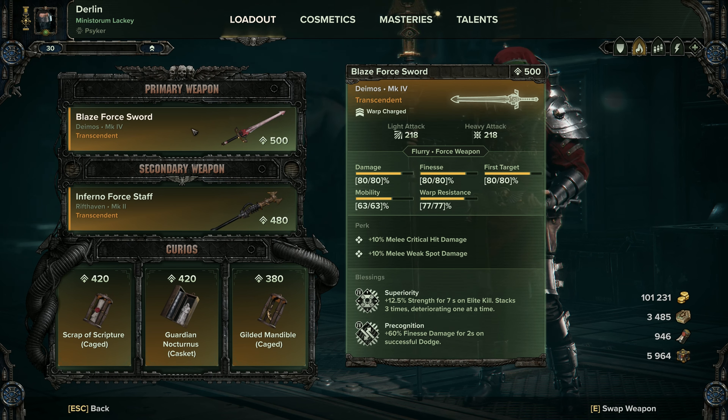For this weapon we're going to be wanting Superiority and Precognition. This thing is an absolute monster when it does headshot finesse damage, and this weapon is designed to take out those larger targets when brain burst doesn't work. If you enjoy the other blaze force swords use them, but I'd roll this one with critical hit damage and melee weak spot damage for your perks.